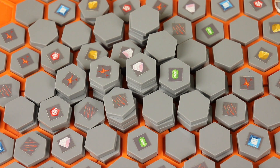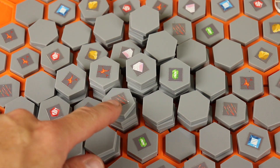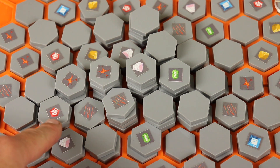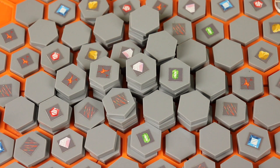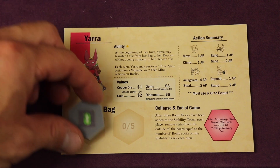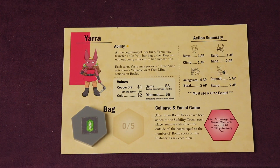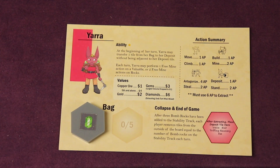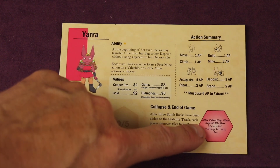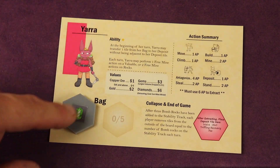By the end of the game you're trying to have the most money, and you'll do that by collecting different resources out on the board — for example copper, different gems like emeralds, rubies, sapphires, or gold. These are worth different amounts and they go into your bag, which holds up to five in each of two columns. Anytime you add one you can rearrange them, which matters because players can steal things from the top. You'll also want to extract resources from your bag to your extraction site to keep them safe.